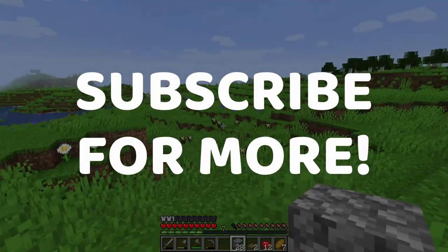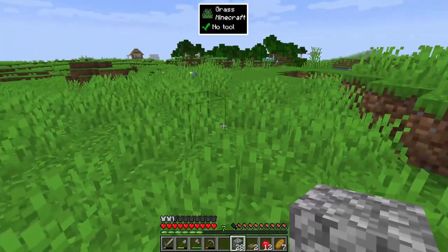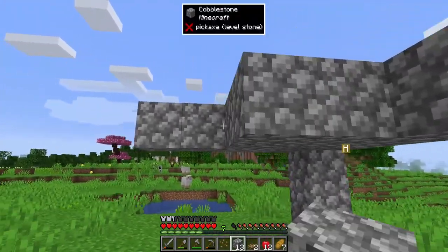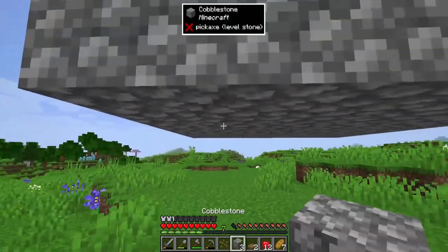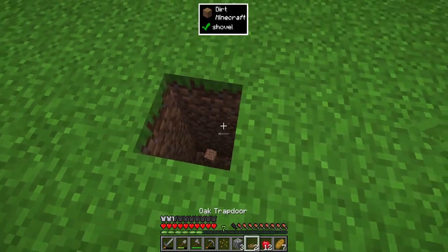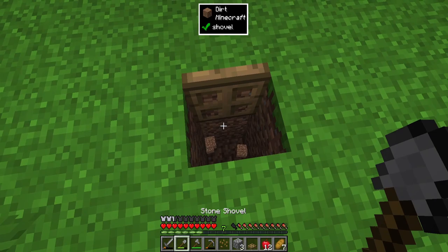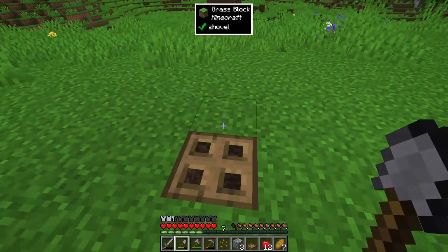To get ender pearls you want to find an area with a high visibility plains area and make a little trap for endermen. Place blocks three high in a five by five so you have a platform to trap yourself underneath. Depending on how confident you are fighting mobs early game, you can also make a little hole with a trapdoor and put a ladder down there as an escape plan for when creepers and other mobs approach. It's worth doing if you're not that confident fighting mobs early game.